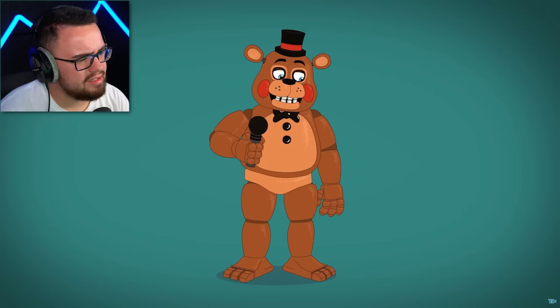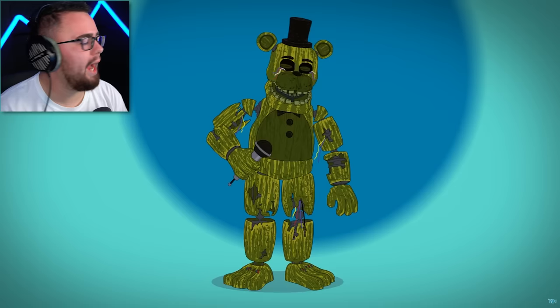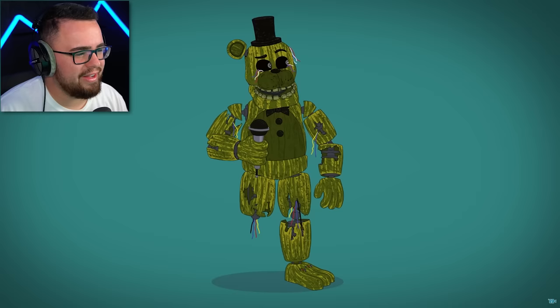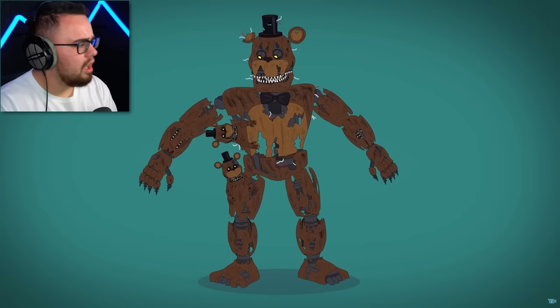In FNAF 3, the returning Shadow Freddy lacks his glowing effects, and the new Phantom Freddy has a burnt green hue, peat eyes, drops the same ear as Golden Freddy, and seems to be missing a leg — but this Phantom is just a spooky illusion. The fourth game digs into the cryptic Nightmare Freddy, with sharp teeth and claws, additional digits, and three creepy extra body heads.